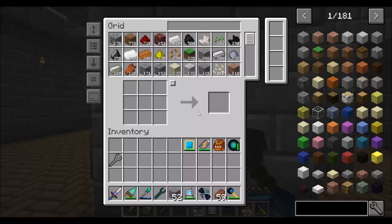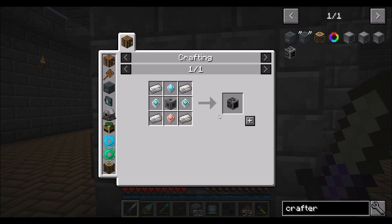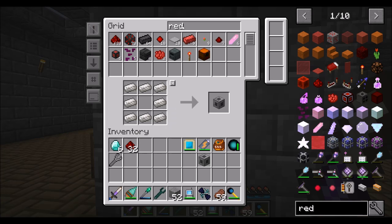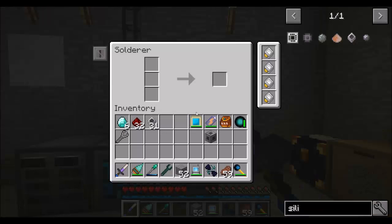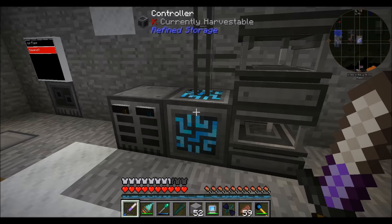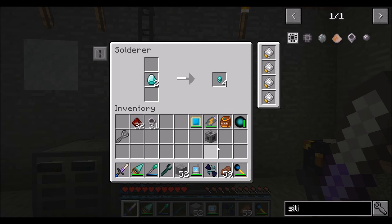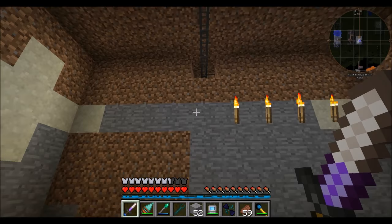To get going we're going to need a crafter from refined storage - that's the block that allows us to auto-craft things. To make it, we're going to need advanced processors, construction cores, and destruction cores. So let's get six diamonds, some redstone, and some printed silicon. We'll go down into our basement and cook up what we need. We're literally on the edge of how much power we can support on the network, and as soon as we add the crafter, we're going to be in trouble.